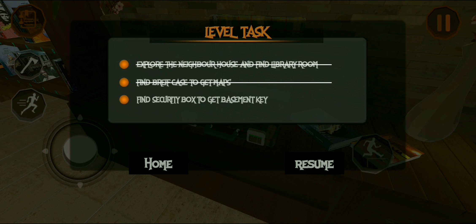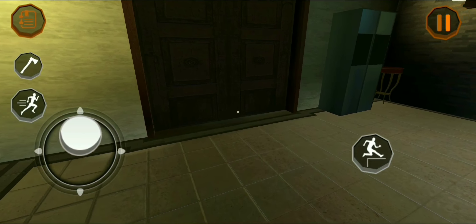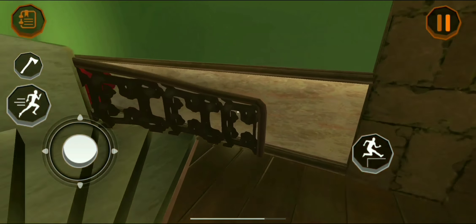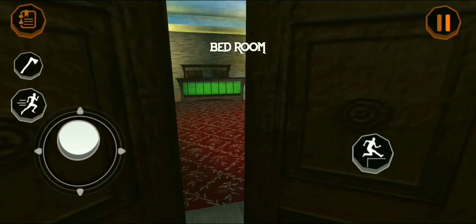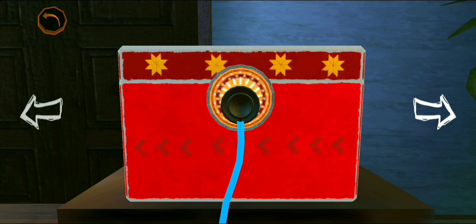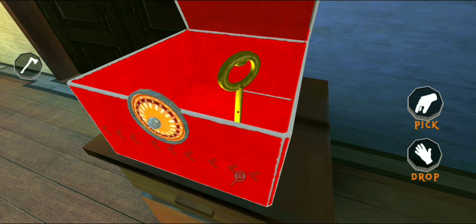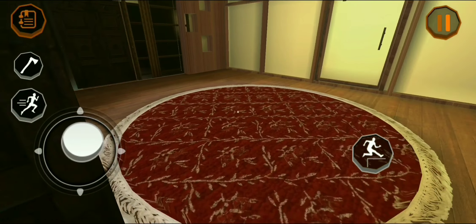Let's see the task — find security box to get basement key. This is done. Now I have to pick up this stethoscope. Let's go back. Let's take the stethoscope and go back. Let's see what's inside. Interact. Okay, nice — what is this? Basement key! Find basement door. Now we have to go to the basement door.